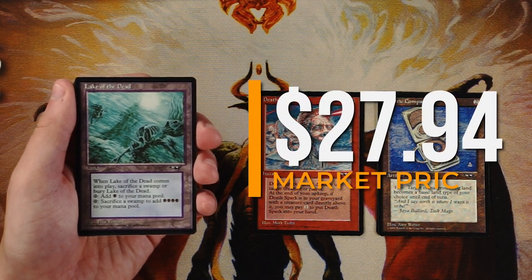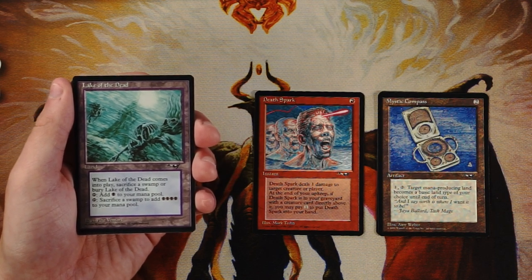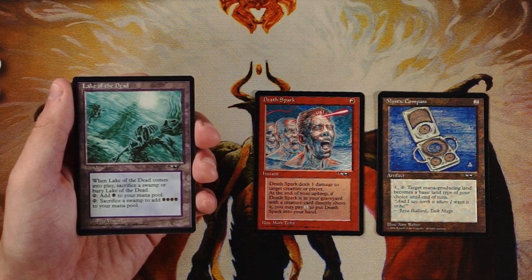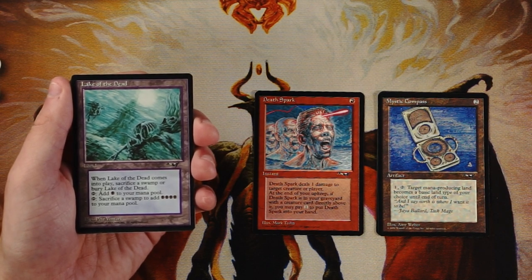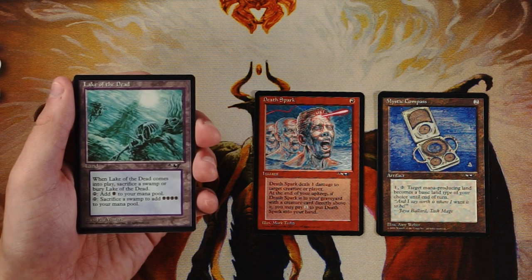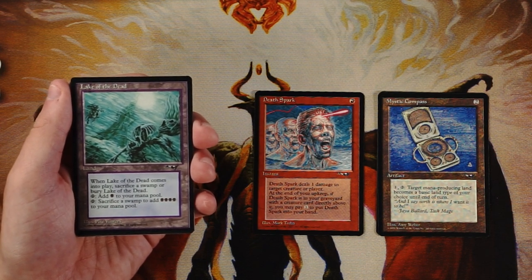This appears to be the rare — Lake of the Dead. It's a land that requires you to sacrifice a Swamp when it comes into play or it gets buried. You can tap it to add one black mana, or tap it and sacrifice a Swamp to add four black mana. That's an enormous amount of mana off one land. You're not gaining net lands since you sacrifice one, but the ramp potential is huge. I'm not sure how good it is in limited, so I'll keep Death Spark for now.